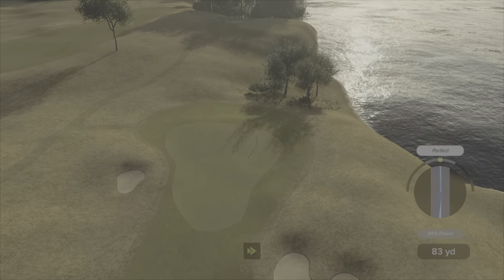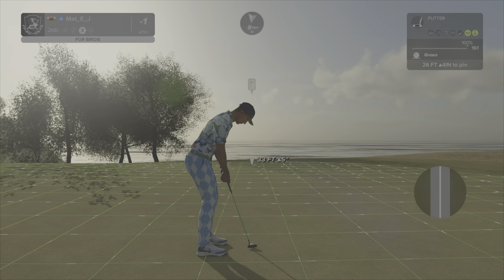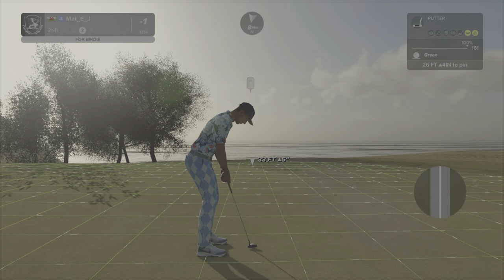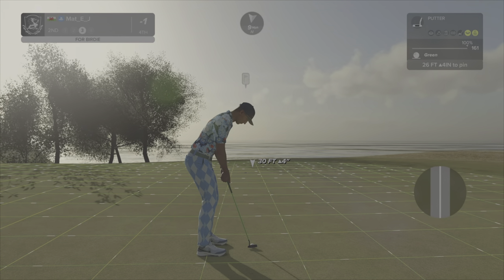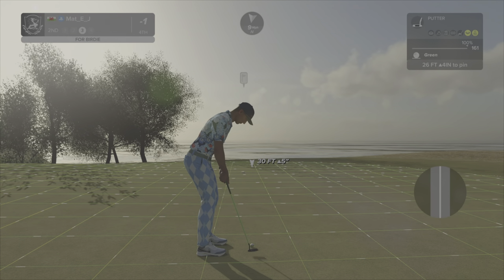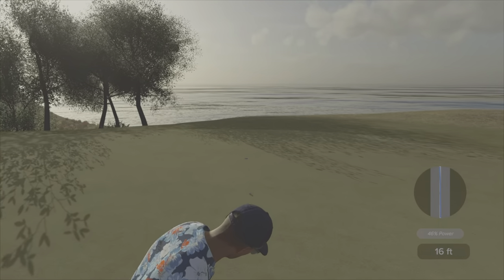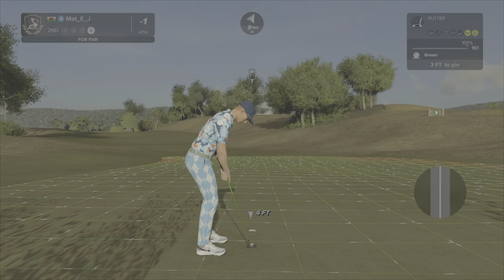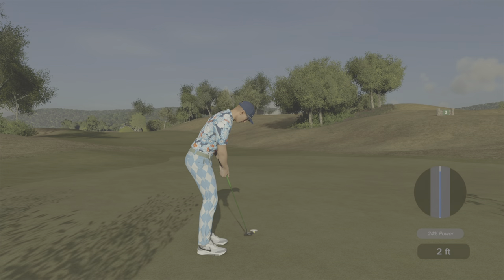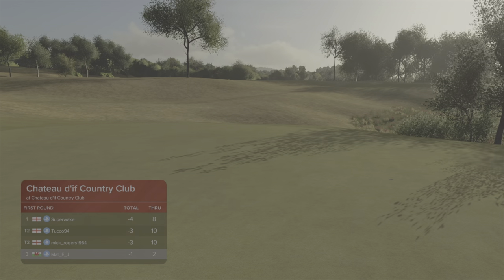I had a little twerky butt swing there which sent me right. All right, let's get a birdie and get out. Longer putts then — 26 feet. It's going to overturn... it is! Damn it. Okay, minus one after that one through two. Tuco is now through four to eight I think.